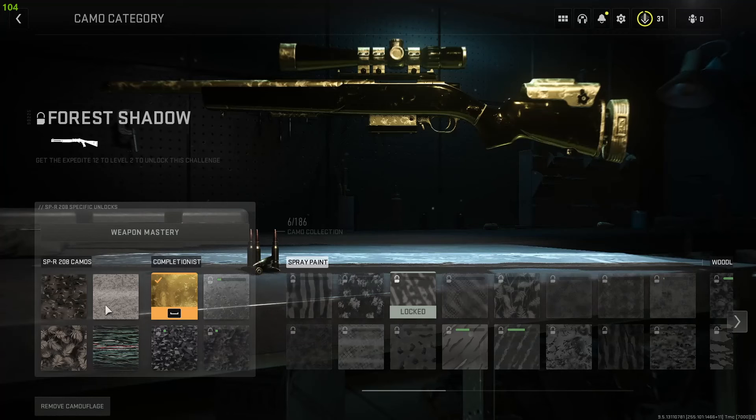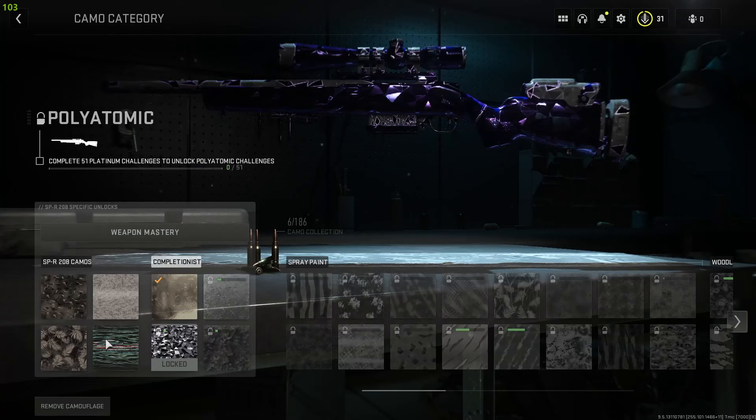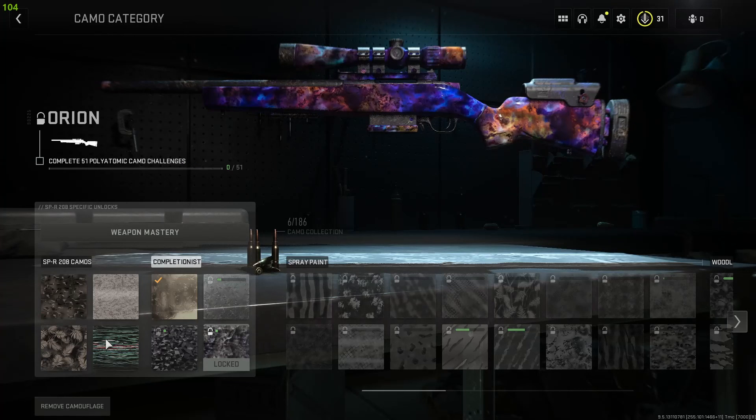And if you want to see the bottom ones, you hover over Crimson Streak, press D again for Polytomic, or D again for Orion. It's that simple.